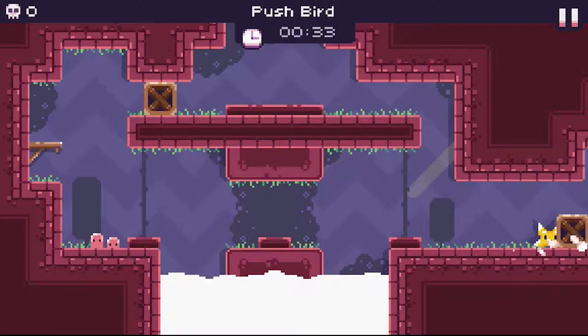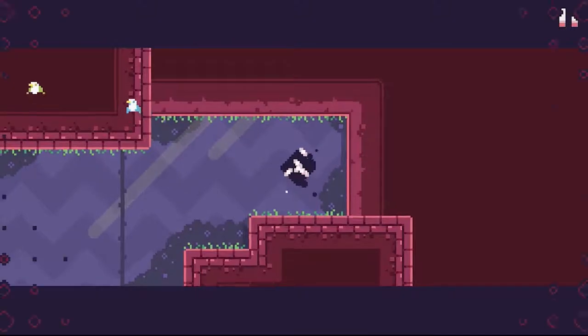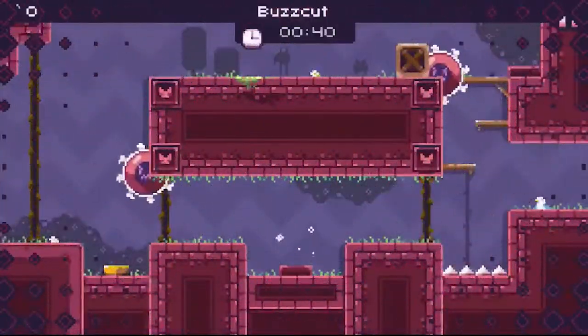You don't actually need to land on the platform to get the key. You can touch it with your wings, kind of push the box right to the edge of the screen, and then try to just hop off and go as fast as you can.